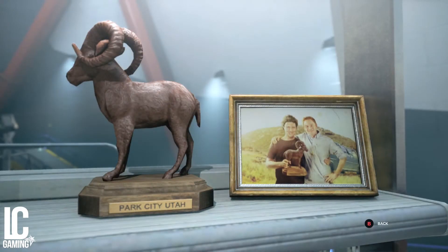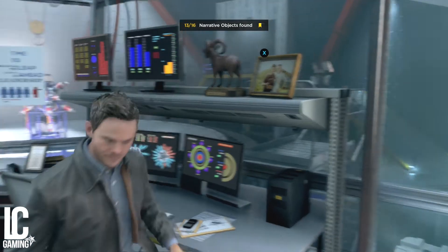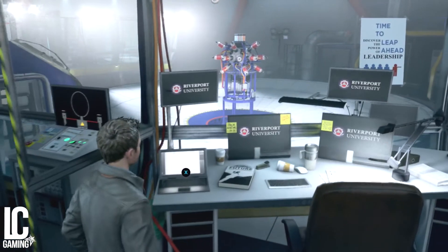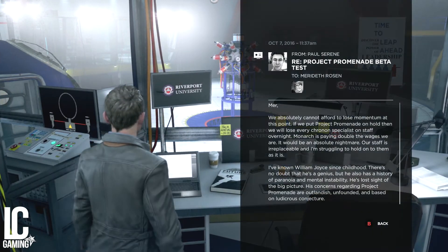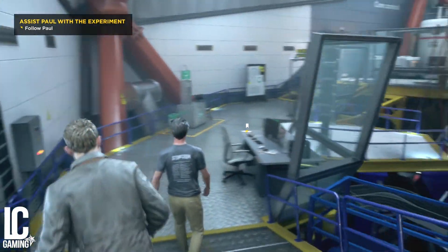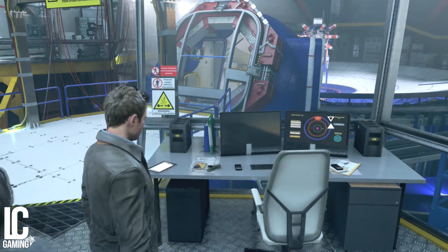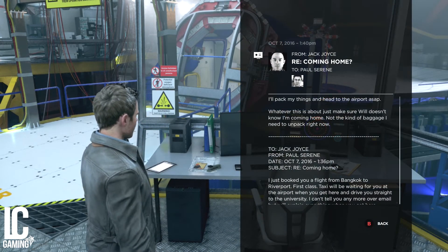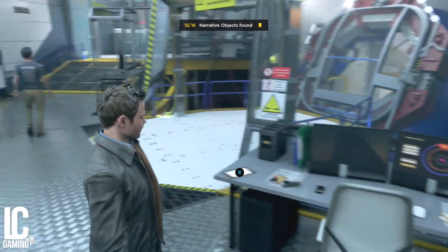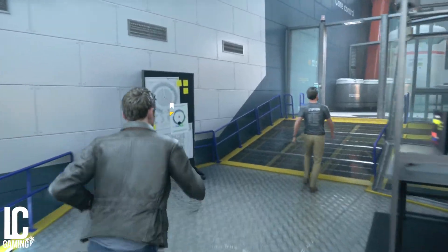The final four collectibles are all in the physics lab. There are two in the first little room: one is a picture of you and your friend in Utah, and there's a laptop on the desk for the next one. When you leave that room, immediately on the desk on your right there is the 15th collectible, which is an iPad. Immediately in front of that there is another notice board with a schematic, which is your 16th and final collectible for Act 1, Part 1 of Quantum Break.